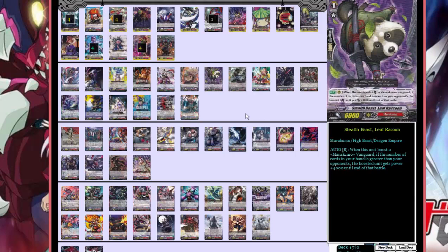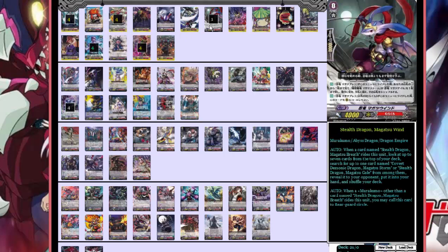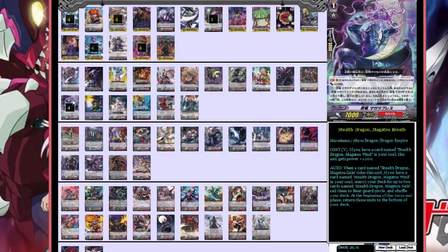On the grade one lineup, we start off with the next part of the ride chain: Stealth Dragon Magatsu Breath — four of those. If Magatsu Wind is in the soul it gets plus 1,000 power. Whenever Magatsu Breath rides Magatsu Wind, you can look at the top seven cards to search for either Magatsu Storm or Magatsu Gale — the grade two and grade three. Really helpful to get them in hand early.